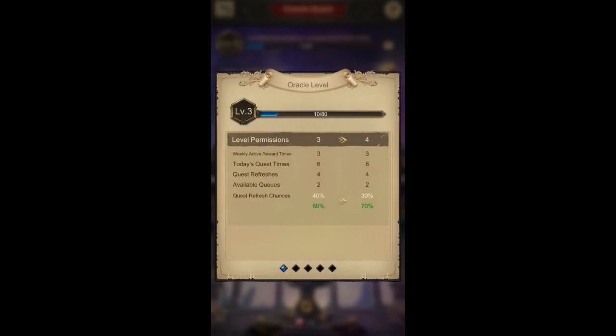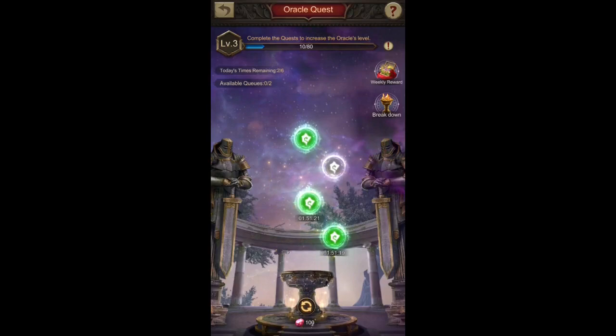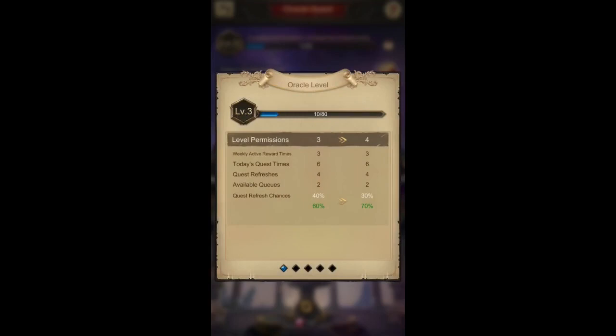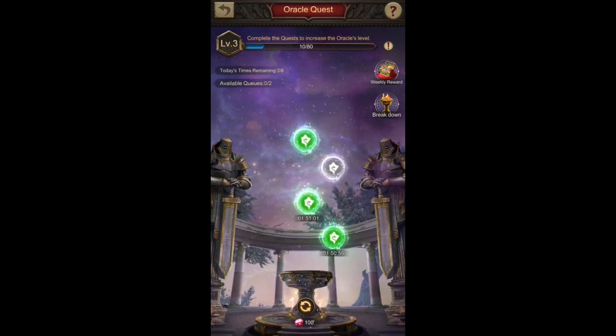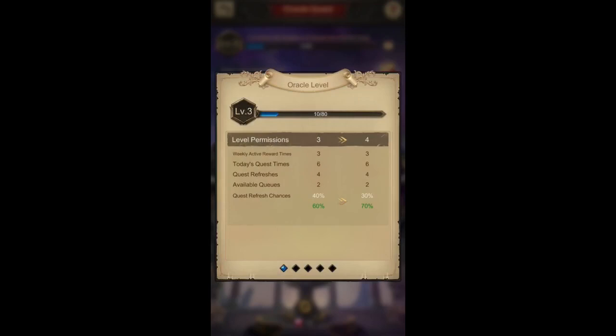You can see that today's quest times is six at level three. The quest refreshers are four, meaning you can refresh quests if you're not satisfied with what you get in the bubbles. I already used my free refreshers. It says at level three you can have four quest refreshers, but it doesn't say they are all free. It only showed one free refresh for me initially, and after that I had to use gems. It doesn't mean that quest refreshers being four means they are all free — it just means you can do a maximum of four refreshes per day.